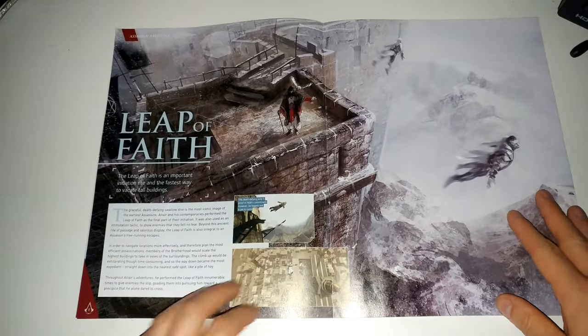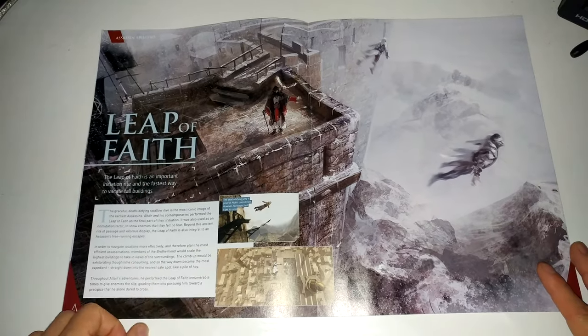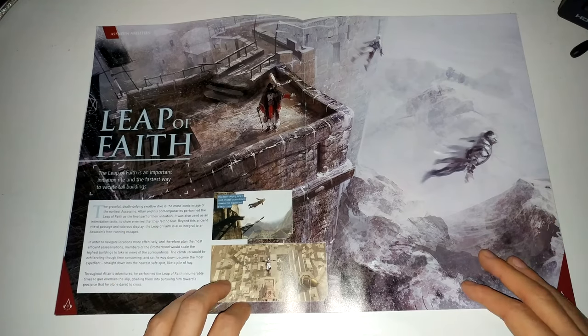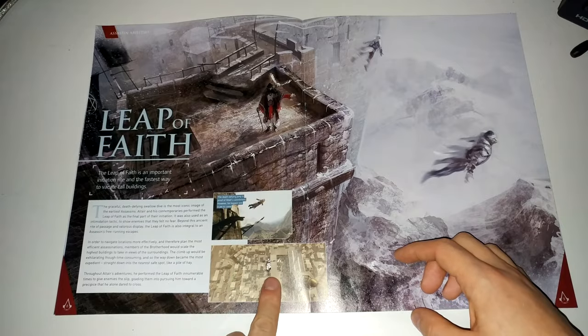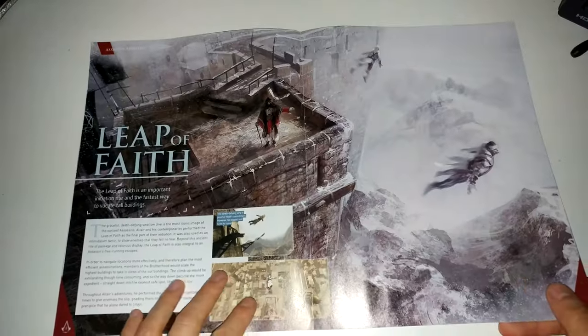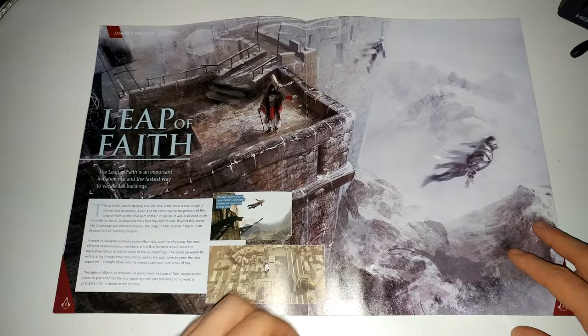The next section is the assassin's abilities section for Altair specifically. It covers Leap of Faith - which if you played the first game you know how important that was. You climb the tallest building, jump off the edge as the picture shows, and then you landed in what was normally a pile of hay down at the bottom that kept you safe and kept you alive.